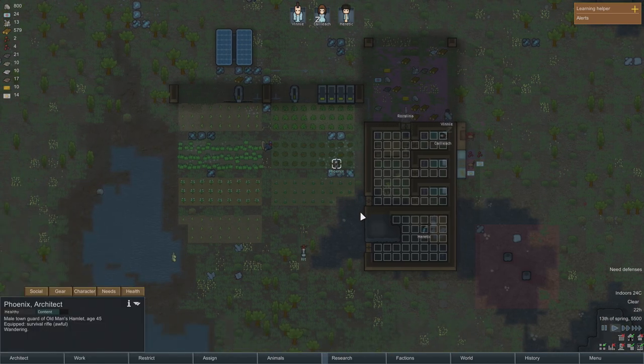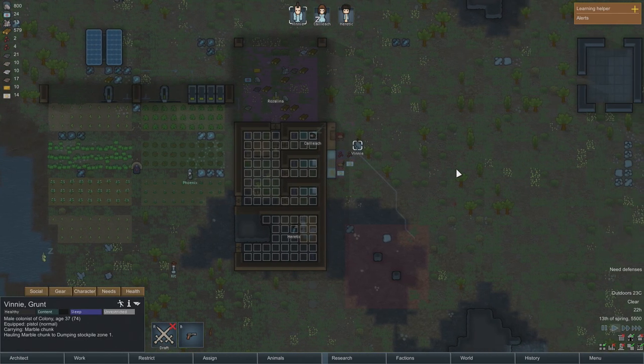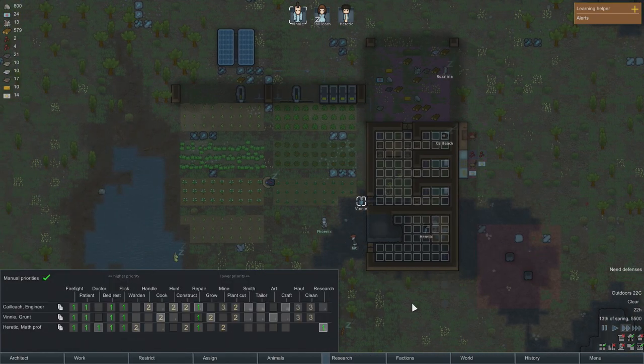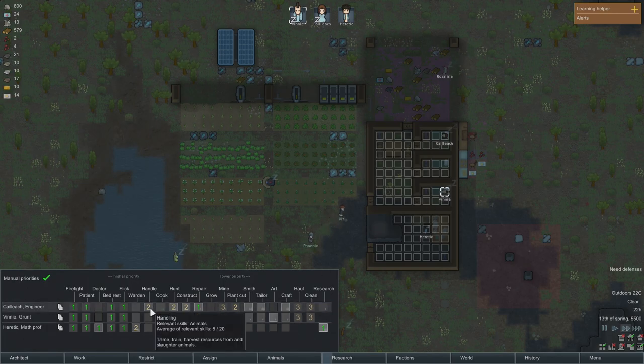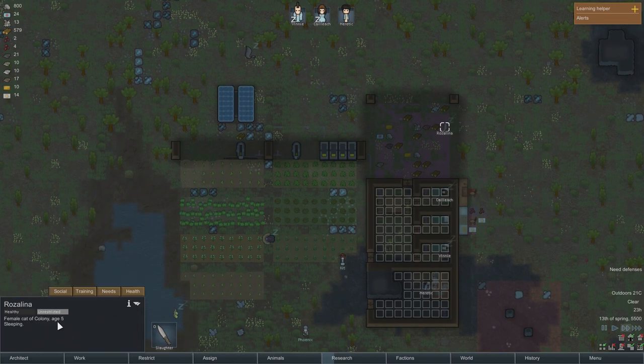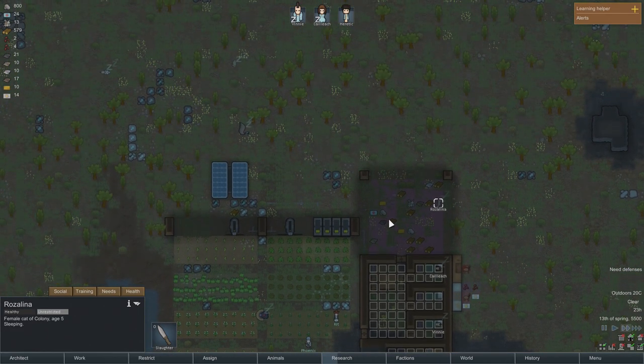These guys are just hanging out in here. There's not really a whole lot I can do with them — they're not here to sell anything. I guess I could shoot them if I really wanted to, but we don't need to cause any trouble between factions right now, so we're just going to let that go. When Kayleek wakes up, she should try to train our cat. But we haven't even marked it to be trained because the trainable intelligence was actually zero.